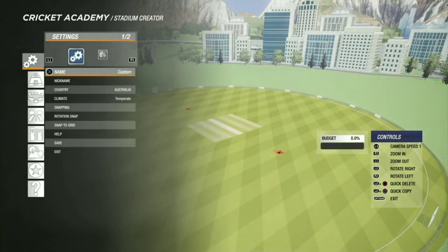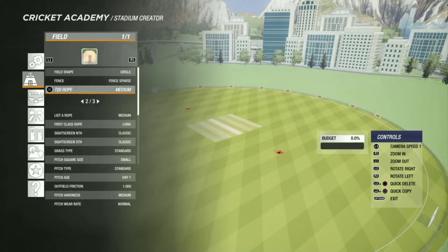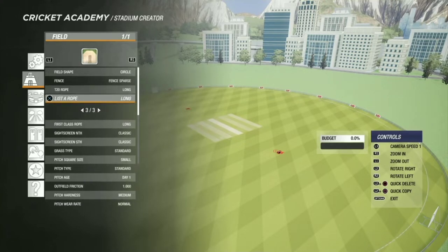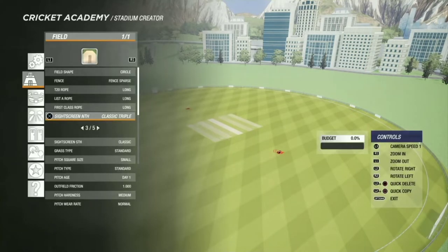I didn't have any plans on what to do next, but then I got recommended to make the Narendra Modi Stadium, so now we are creating it. First of all we will change the field settings — the ground, the boundary ropes. Narendra Modi Stadium is very big, you know — it's the world's largest stadium currently, the world's largest cricket stadium.